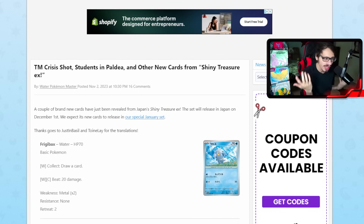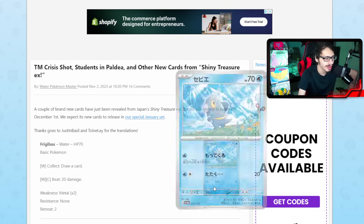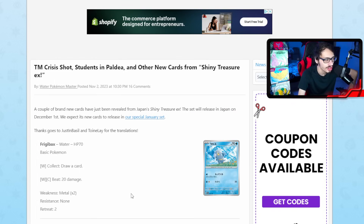So we do have a brand new Frigibax. It is kind of relevant because of course Chien-Pao is very good right now, but the 70 HP Frigibax we have right here only has a 2 retreat cost. If we got a 70 HP Frigibax with a 1 retreat cost it would be very big, but unfortunately this new Frigibax has a 2 retreat and 70 HP.